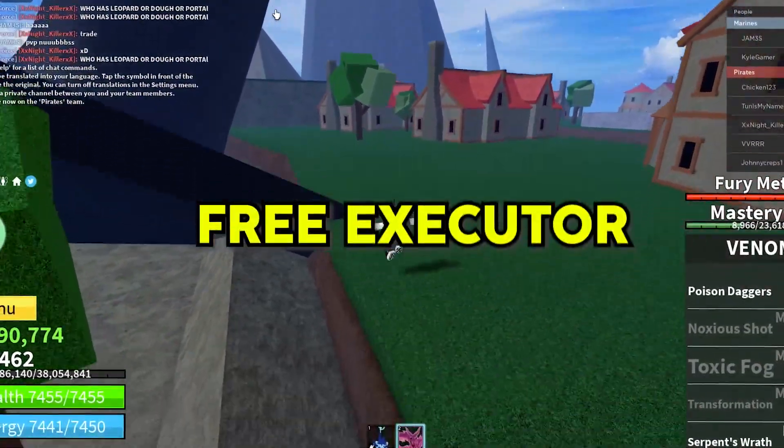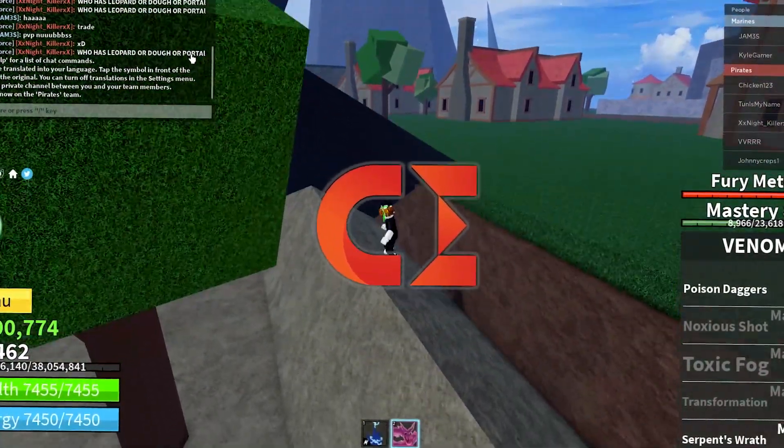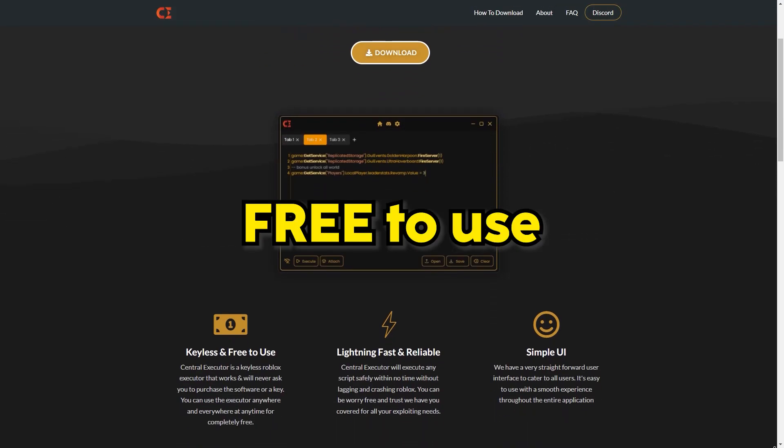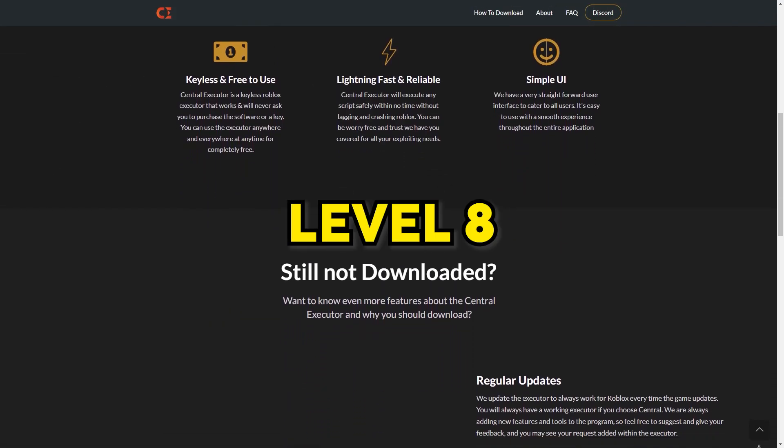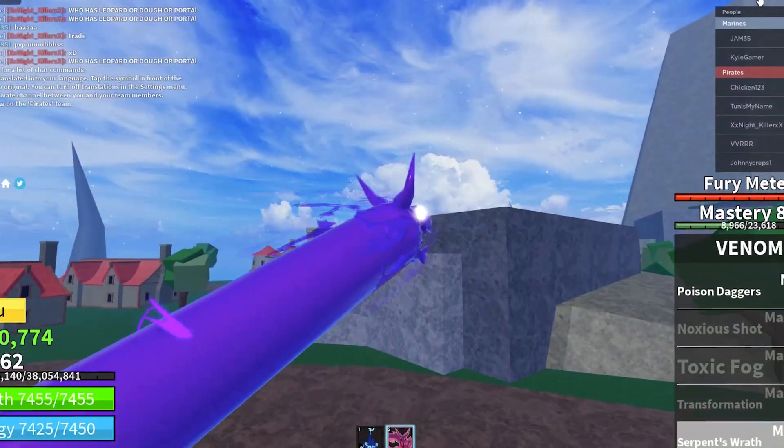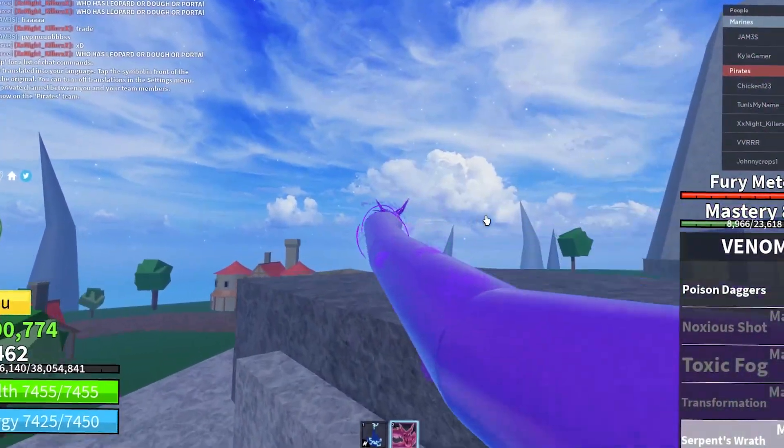Today I'm going to be reviewing a free executor called Central Executor. Central Executor is a free-to-use Roblox executor with no keys, no ads, and a level 8 executor, which means you can almost execute any script using this executor.